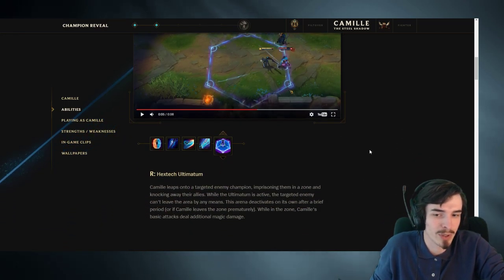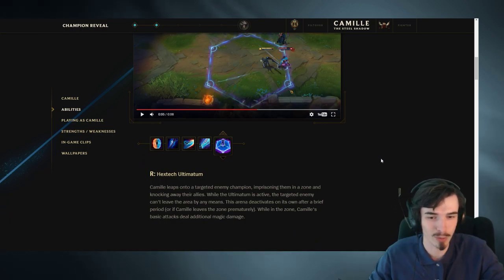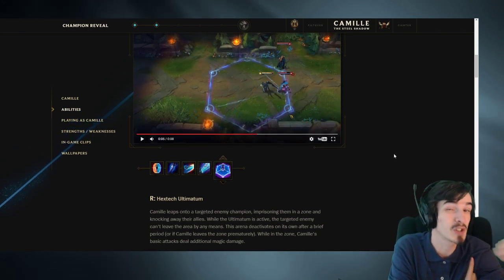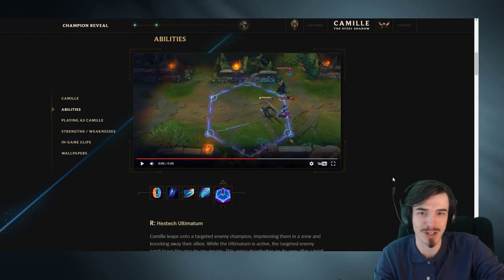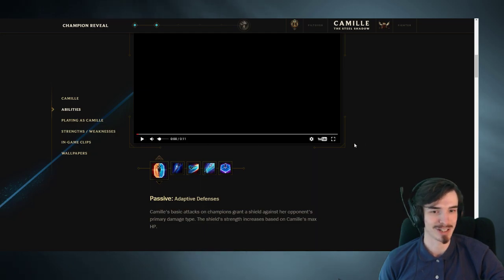I'm not sure how it works with something like a flash. I would assume she could flash out of that, but I don't know. I know she can't walk out of it. Actually, it says here the target can't leave by any means. So I'm assuming that's everything - which is pretty extreme, honestly. Not even a Thresh Lantern, not even flash - nothing. They just can't leave. That seems pretty interesting, really.